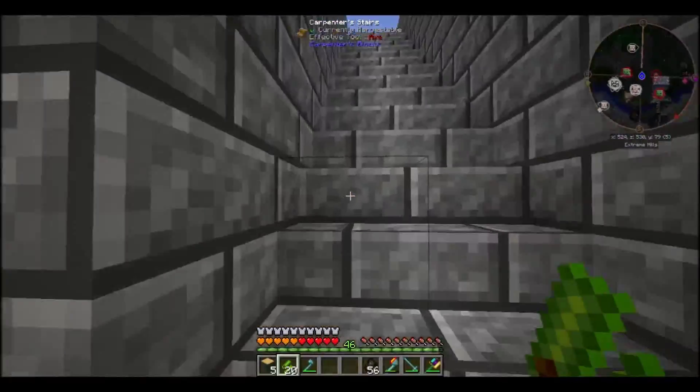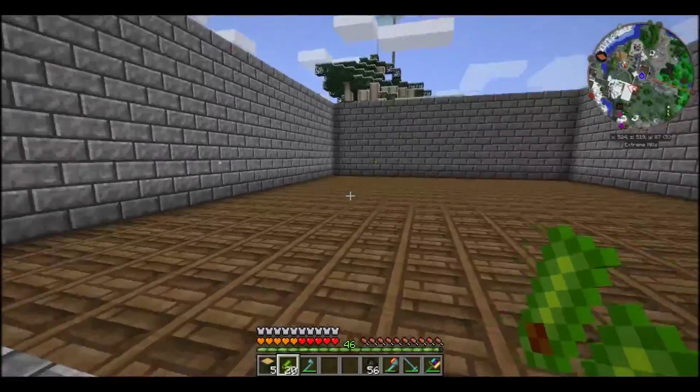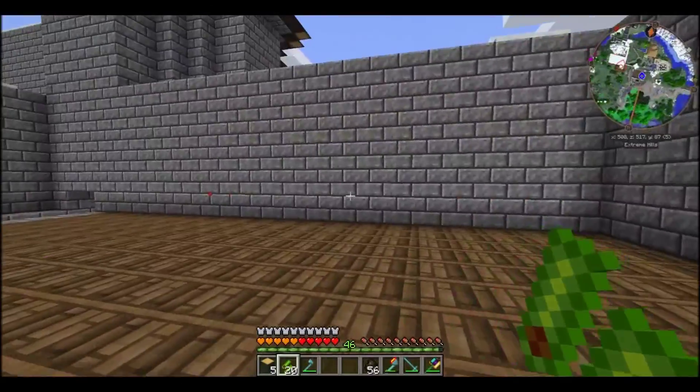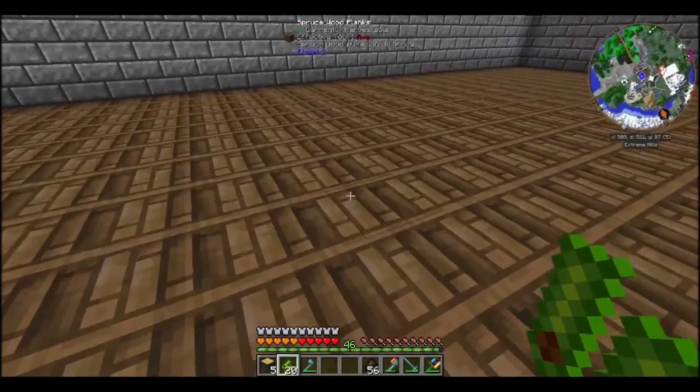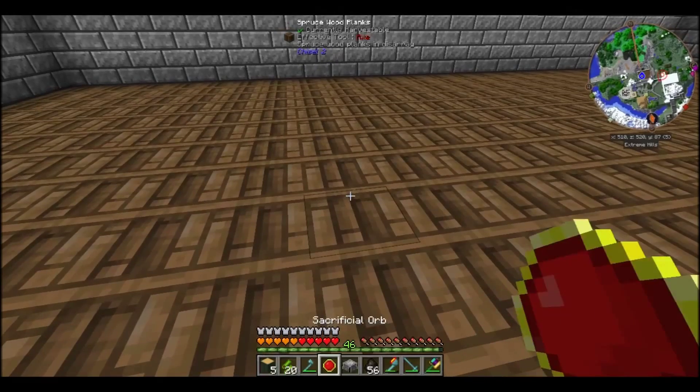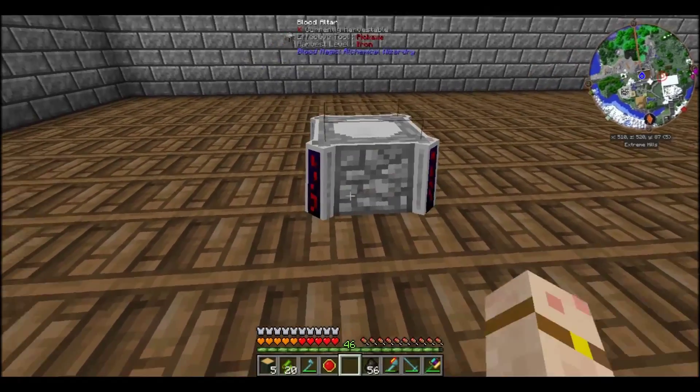We're going to go to our sacrificial room - actually it's going to be upstairs, it's got to be in a big room. I think this is just about big enough; if not I can always extend. So for now we're going to drop our blood altar right there.